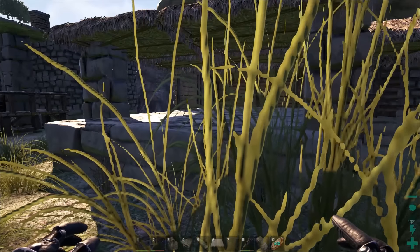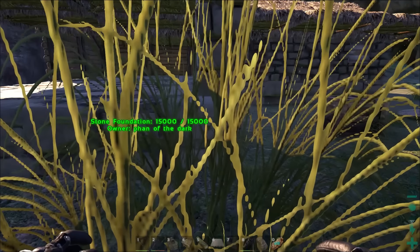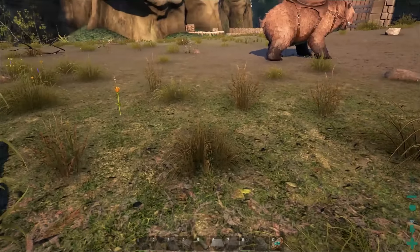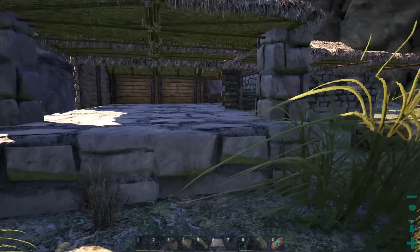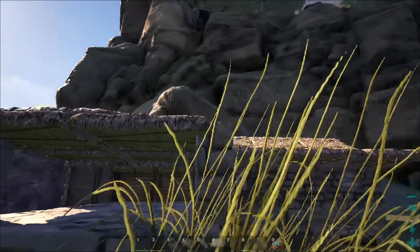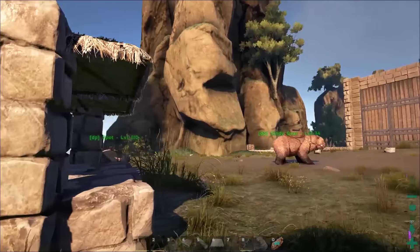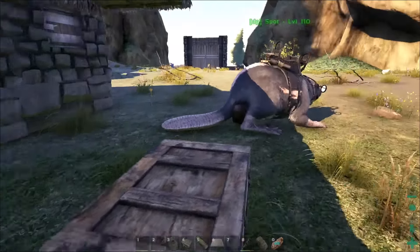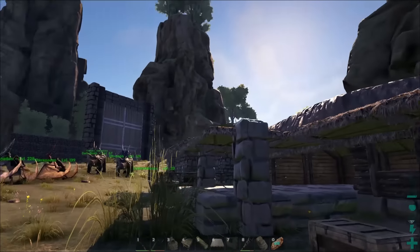This stupid grass — why must you be here? You're not real, you're just ground clutter. I could turn the ground clutter down, but it looks so nice everywhere else, but right where my building is. Anyways, I've got the roof planned out — nailed it first try. Actually, it took me a bit to figure out how I wanted to do it. So we've got our sloped roof up, and we've got our flat roof here.